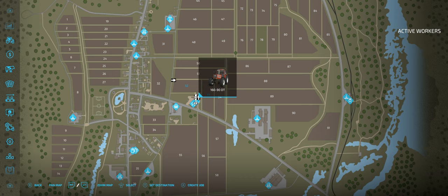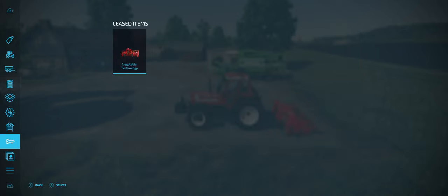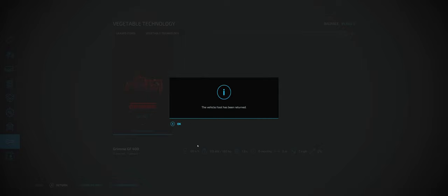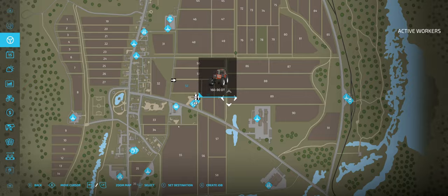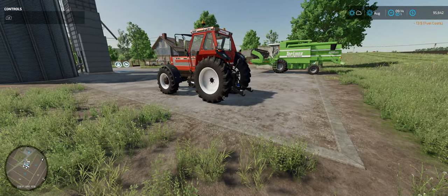To return the piece of equipment, we're going to press select. We go into this menu — this is the lease items here, the key. We're going to select it and say return. We now no longer have the hiller, but we don't need it until next year. Cost a little bit of money to rent, but really not much.